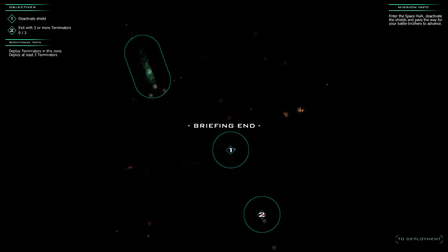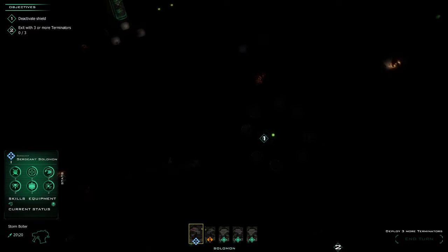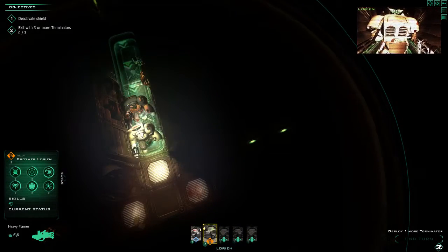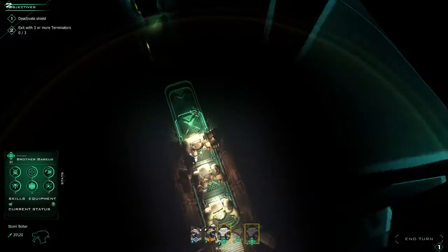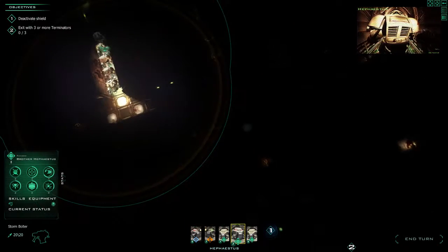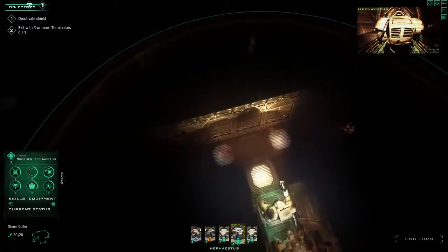Ready as commanded. The mission doesn't look that bad. I haven't actually played on the Ultramarine Space Hulk yet, but it doesn't look nearly as bad as I thought it would be. All the Terminators are set up, nice and neat. Hopefully we can bring them all through. Now it's just trying to find the quickest way around here. We can either go left or right, which is kind of annoying. Let's see what's down the left.